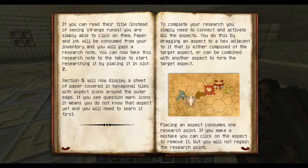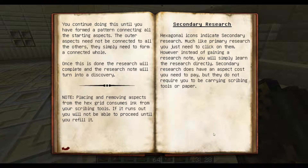This is where we need to make the little path over. If you can read the title instead of seeing strange runes, you're able to click on them. Paper and ink will be consumed from your inventory. Section five will now display a sheet of paper covered in hexagonal tiles with aspect icons around the outer edge. If you see question mark icons, it means you don't know that aspect yet and will need to learn it first. To complete your research, you simply need to connect and activate all aspects by dragging an aspect to a hex adjacent to it that is either composed of the target aspect or can be combined with another aspect to form it. Placing an aspect consumes one research point. If you make a mistake, you can click on the aspect to remove it, but you will not regain the research point. Continue doing this until you have formed a pattern connecting all the starting aspects — the outer aspects simply need to form a connected whole. Once done, the research will complete and the research note will turn into a discovery.